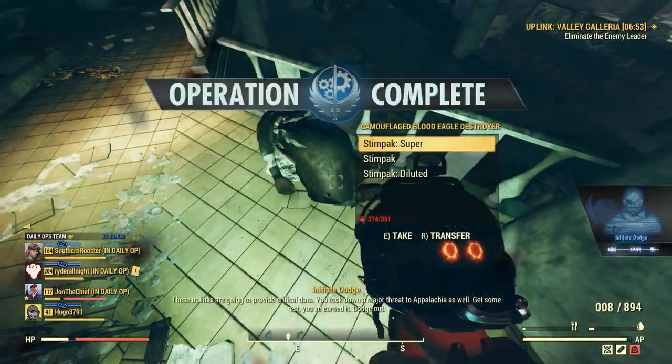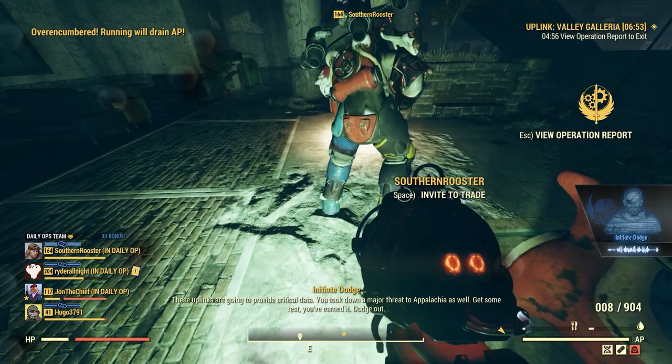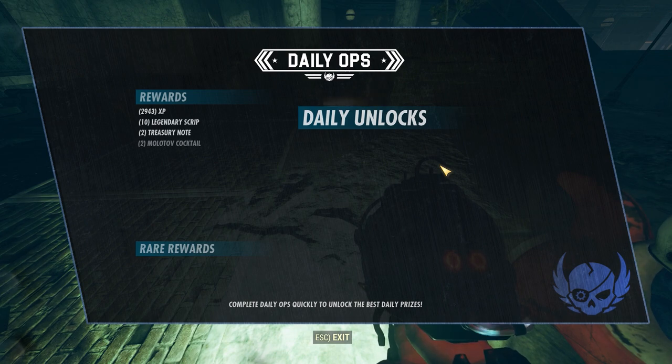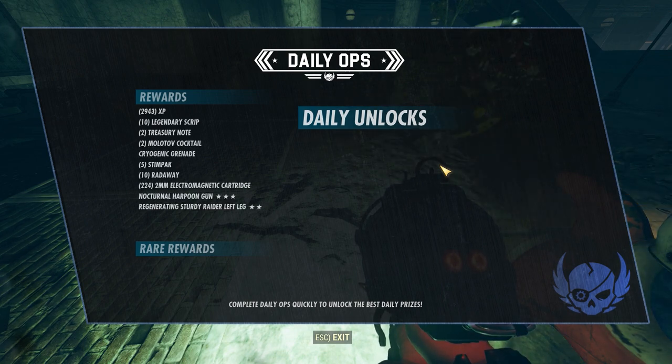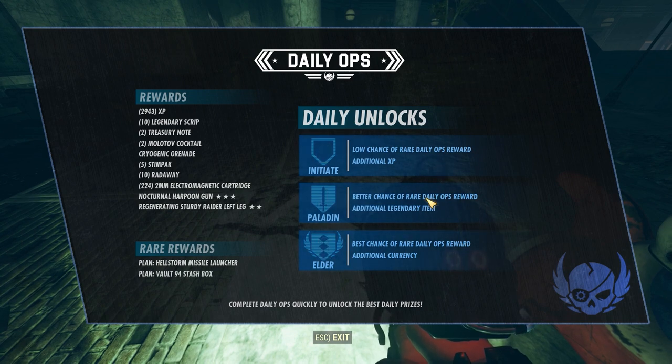It is going to take a long time to actually get all the pieces: the Brotherhood Recon Armor, Hellfire Missile Launcher, Plasma Cutter, and Crusader Pistol. All of these drop in the same manner from the Daily Ops rewards.